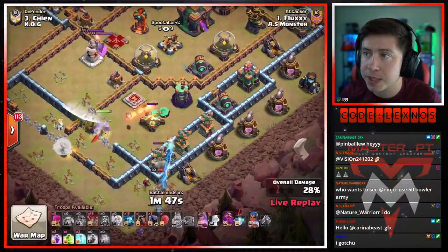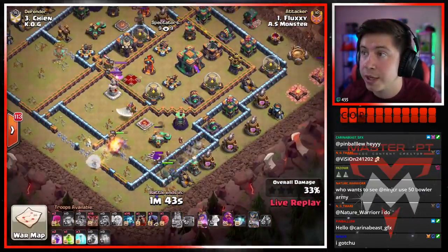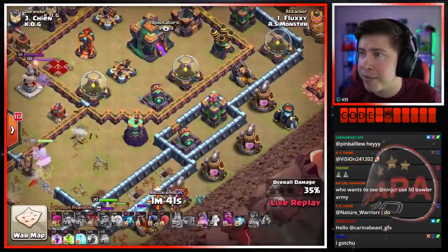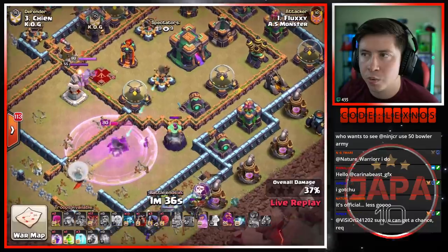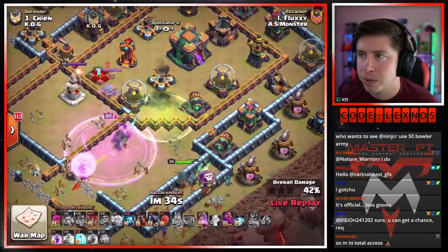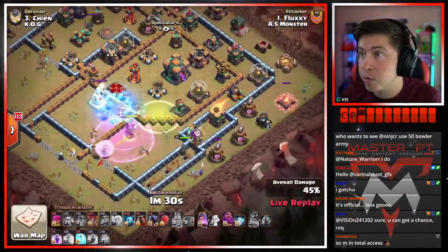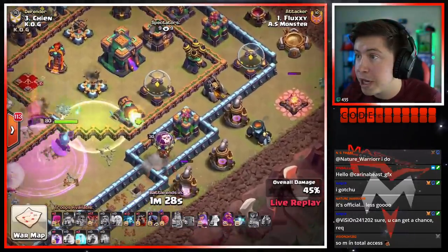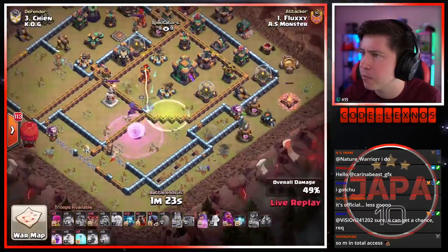That way queen can step up for the scattershot and just stay close to this wall. We got the jump spell to get her all the way to that town hall chamber — the pathing might be a little wonky though with all that open channel. Nicely timed freeze spell — the enemy queen would have forced our ability otherwise. With royal champion grabbing all these defenses, the queen should step inside with the jump spell — this is looking perfect actually. Now I really like this plan from Fluxy.